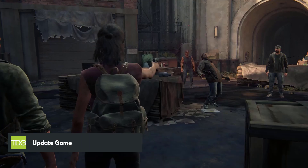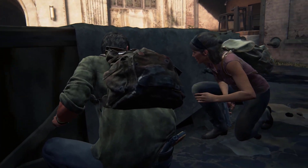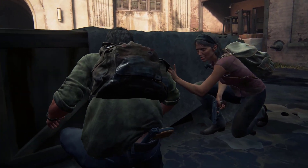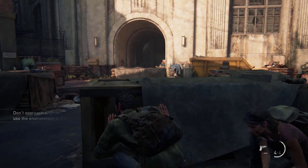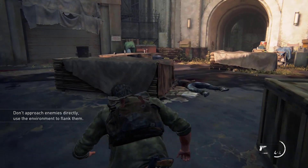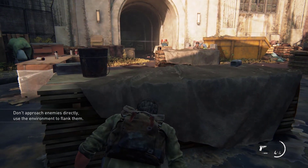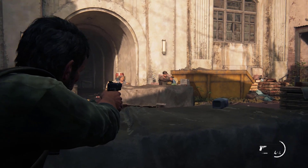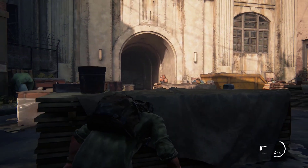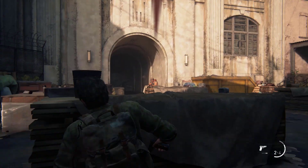Updating The Last of Us Part 1 to the latest version can often fix FPS drop issues. Game developers frequently release updates to address bugs and optimize game performance, and these updates can include improvements to FPS stability. By updating to the latest version, you can ensure that you have the most optimized version of the game, which can help reduce FPS drops and provide a smoother gaming experience.